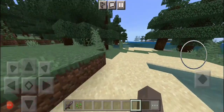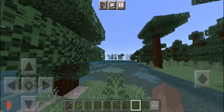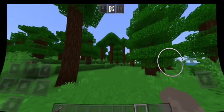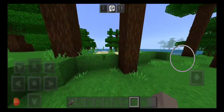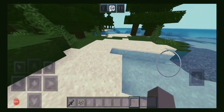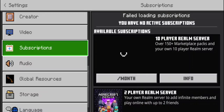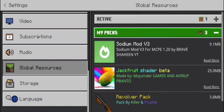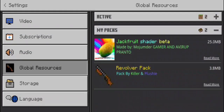Is your FPS just like this? If you have 20 frames per second and you want to improve, watch the full video to find out how to boost your FPS in Minecraft Bedrock Edition. What you're going to do is just download the mod in the link in the description called Sodium Mod v3.